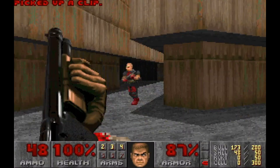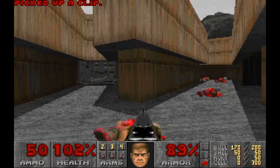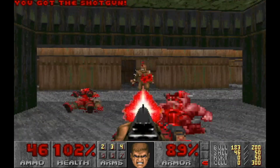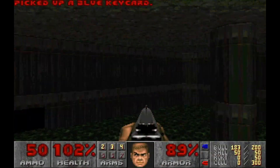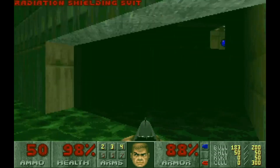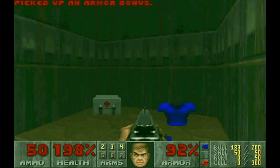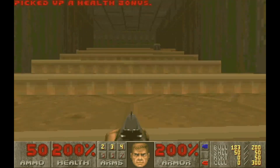Not exactly the most inviting of episode 1 events. Red key room — plenty of soldiers in here. Turning around. The second you grab the blue key, you want to head this way to grab the rad suit immediately. And the soul sphere.